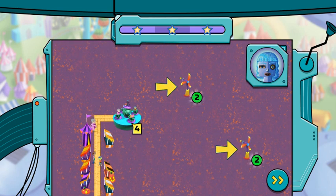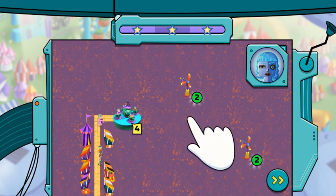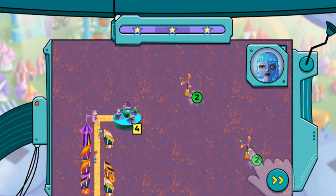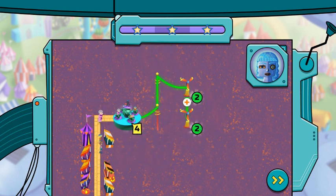Some rides will need more than one power source. Drag two power sources next to each other to combine them. The total power of the sources must equal the power the ride needs. When you see the plus symbol, power sources are connected. Drag from the ride to a power source to power it up. Excellent!